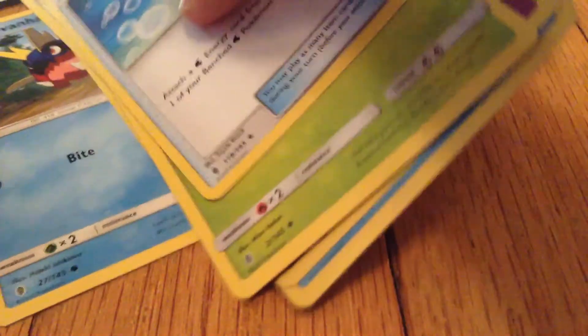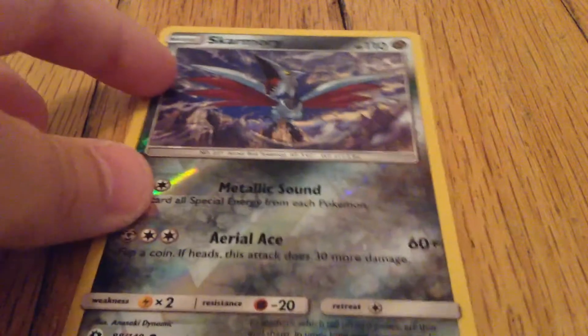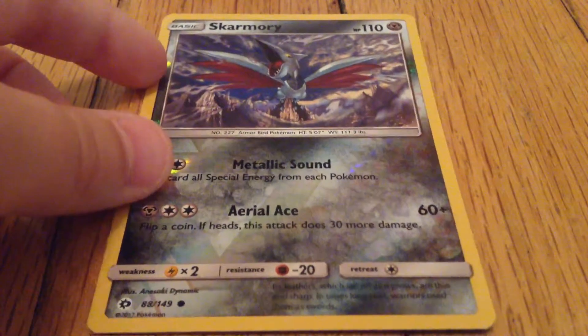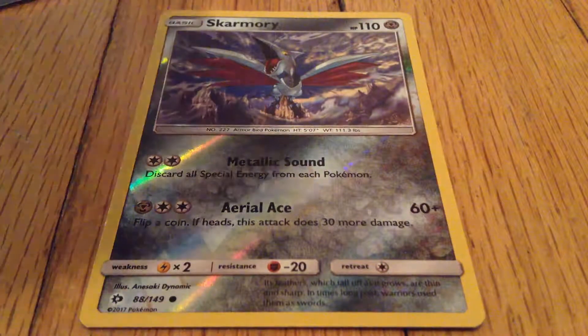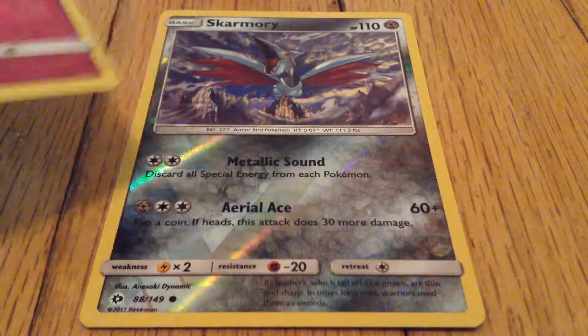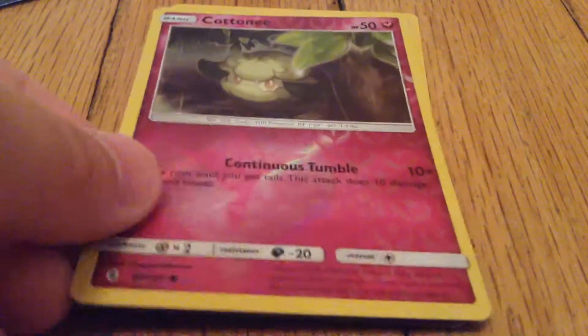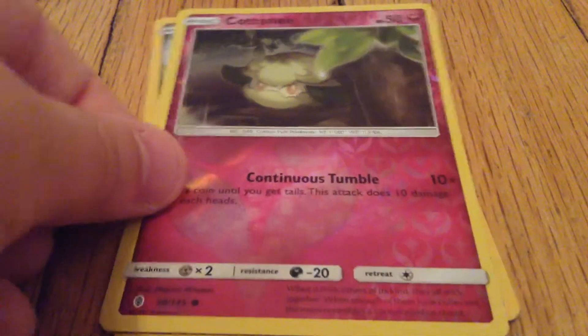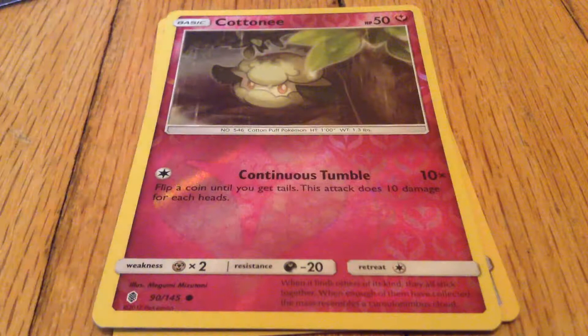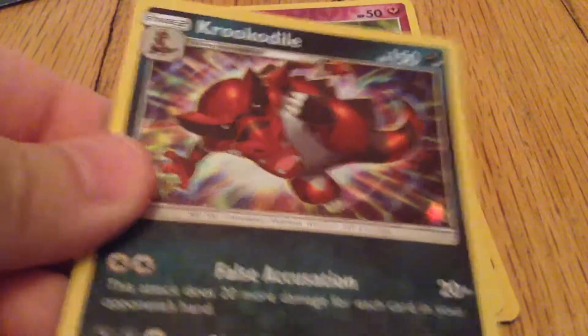I'll show you guys kind of a recap of what I got. From the first pack I got a Skarmory — Reverse Common, not too good. And I got a Cottonee, Reverse Uncommon. You should put it in the sunlight or something to show the color on it.